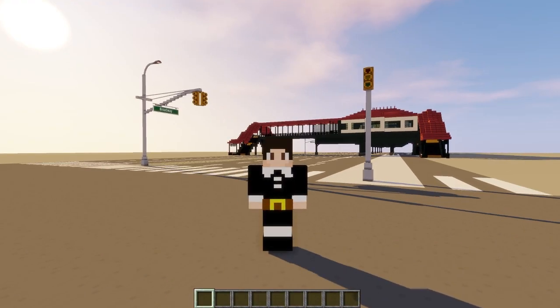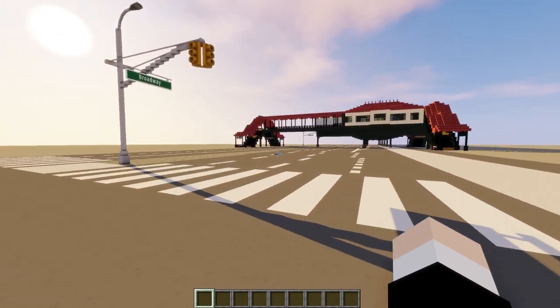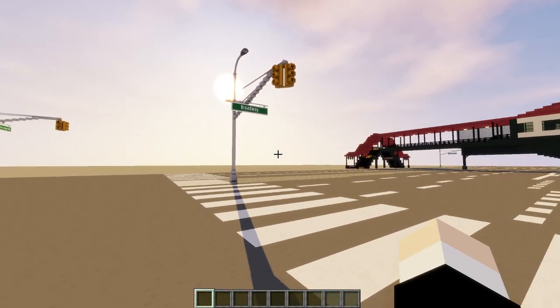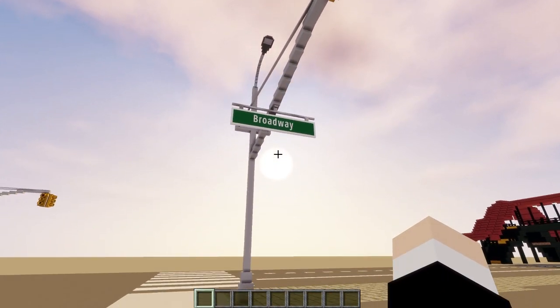We've learned a thing or two about 242nd Street. Now let us visit the in-game recreation. Hello there — here we are, in-game. Let's have a look at the 242nd Street Van Cortlandt Park Station in my new Minecraft world. Reiterating that this is a new Minecraft world.